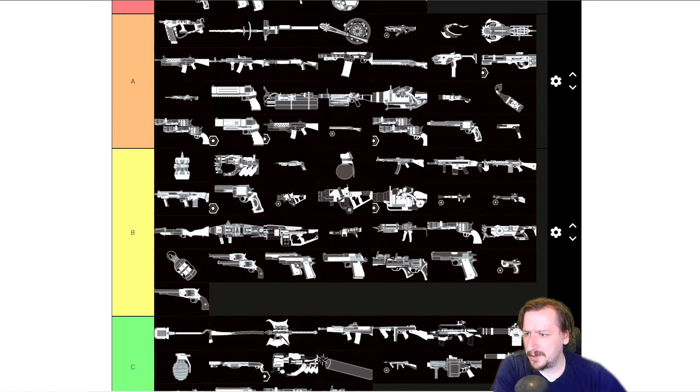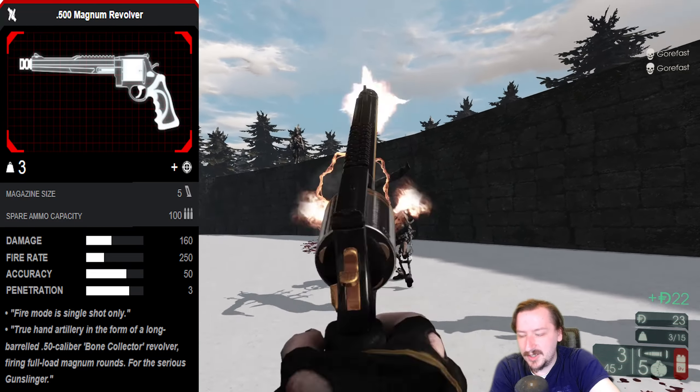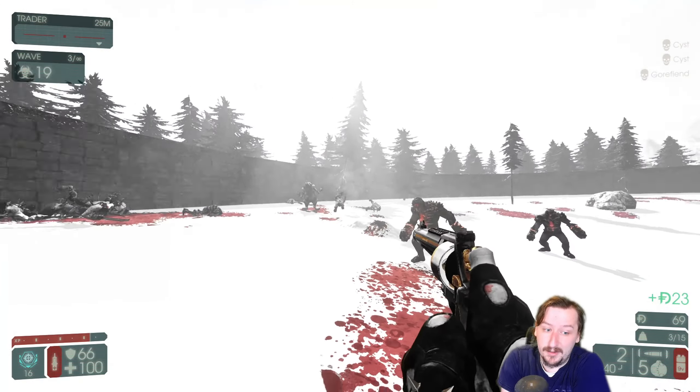We also have the other pistol up here, which is the 500 Magnum, which I'd still probably put into A tier for Sharpshooter. Does good damage, good damage per second. Reloads quick. Has nice sights. And it only weighs three — that's a huge bonus because you can take anything else with it with Sharpshooter.